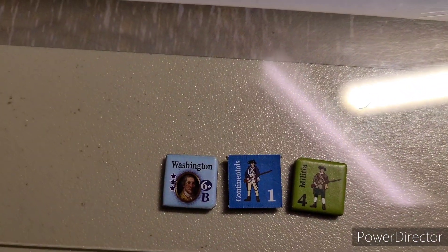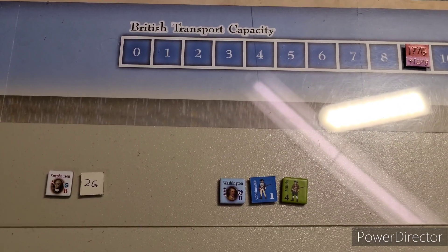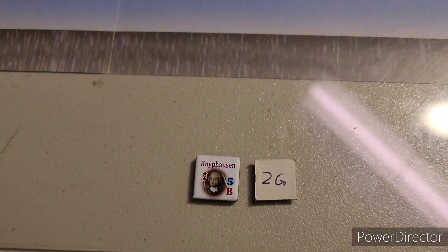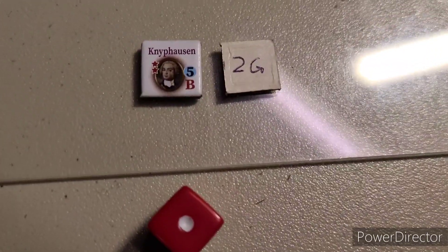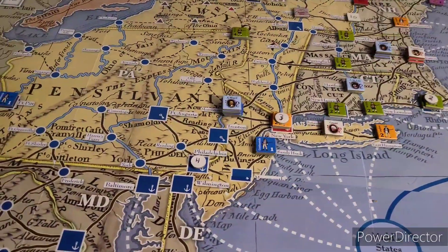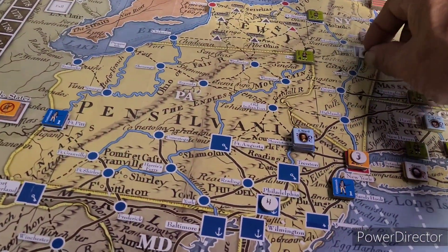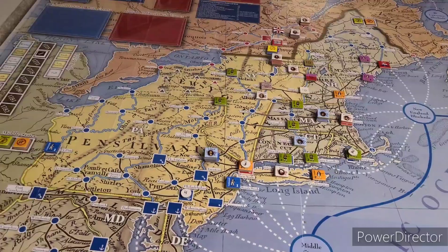We're looking at a two-to-one attack - that good old cherished two-to-one odds in this game. Knyphausen will roll for his retreat, looking for a five or less to get one space distance between him and Washington. He makes it - Knyphausen and his two homemade strength points retreat one space back to Albany, a big key space.